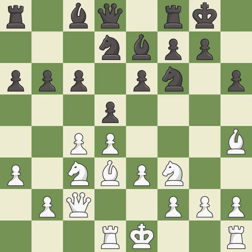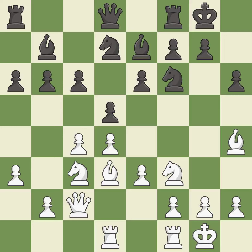This activates a bishop by developing it off of its starting square. This develops a bishop off its starting square, getting it into the action. It is best — the rooks can see each other now, allowing them to provide mutual defense.